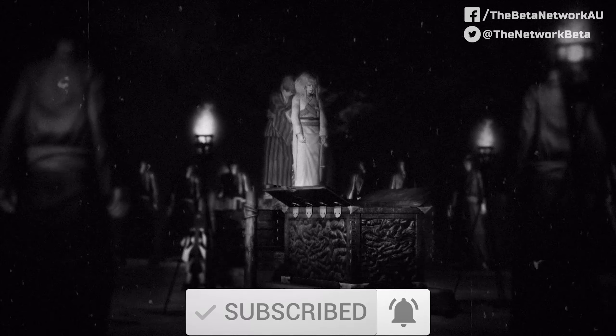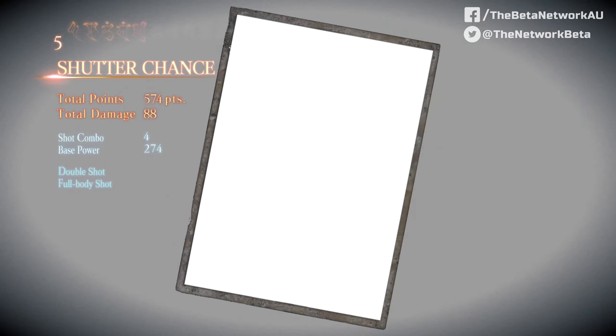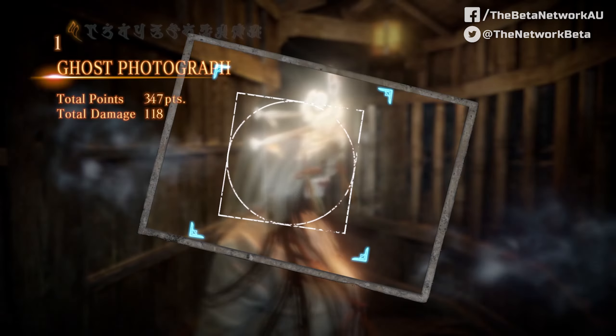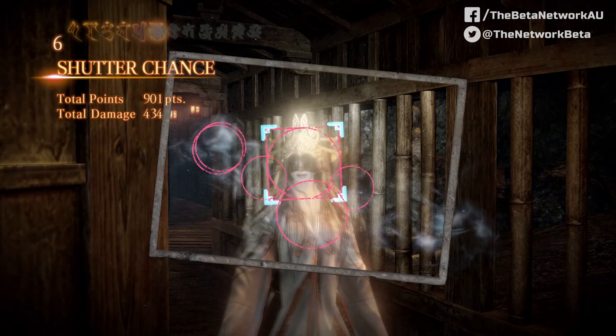What also works well with this title is that our three protagonists deal more damage with their cameras when they're positioned closer to their enemies. So there's this interesting trade-off of facing your fears head-on and taking down ghosts efficiently, as opposed to slowly draining your camera's film from afar.